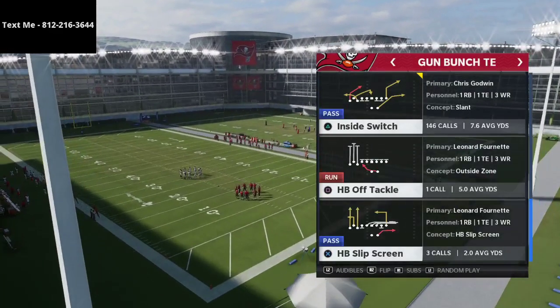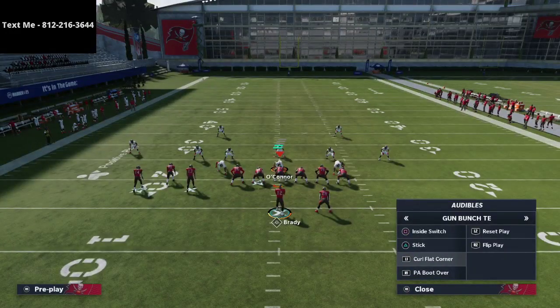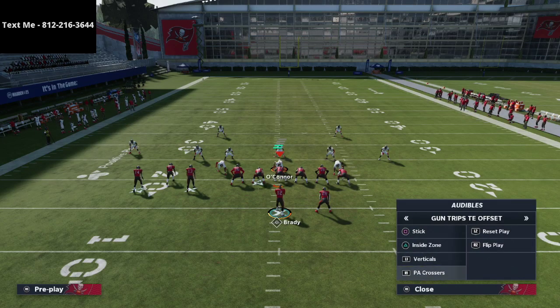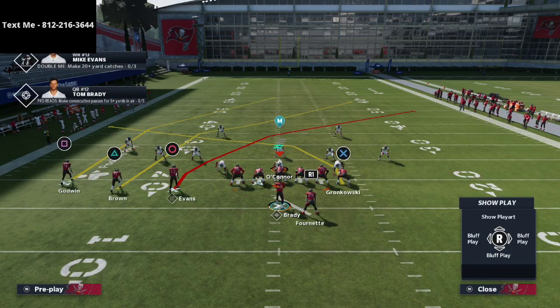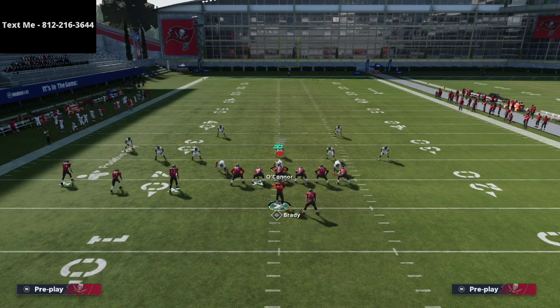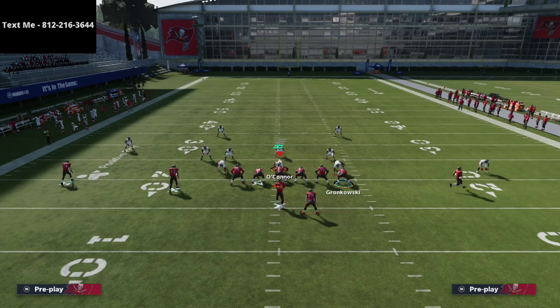Let's jump into this inside switch play — this is one of my favorite zone busters in the entire game. A lot of you have probably seen a similar setup. Essentially what you'd do is take Gronk and put him on a crossing route, take Godwin and put him on a streak, and then with Antonio Brown you'd put him on a post route. This is similar to X Spot from the Raiders playbook.